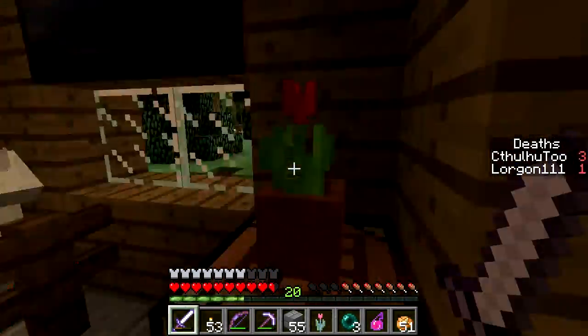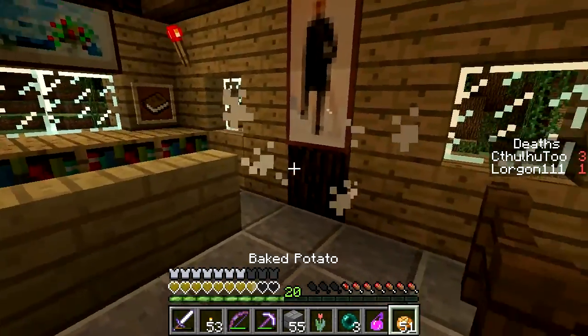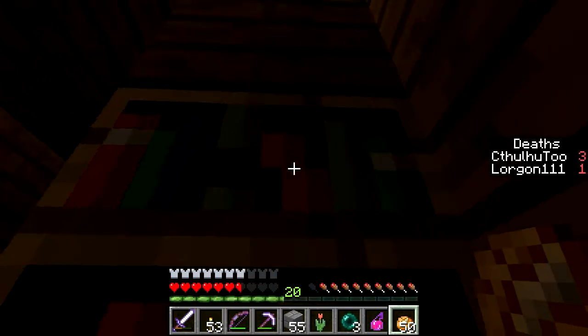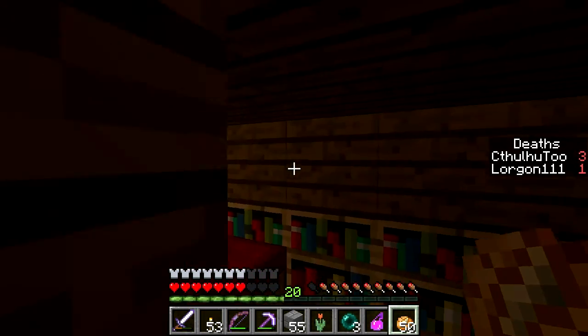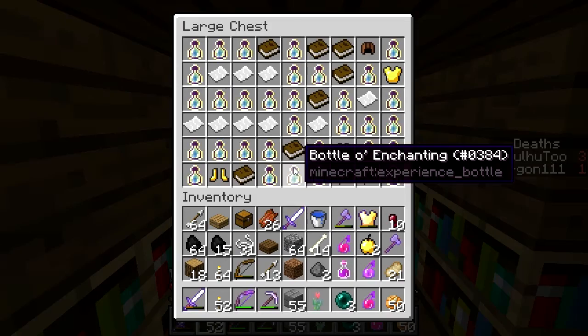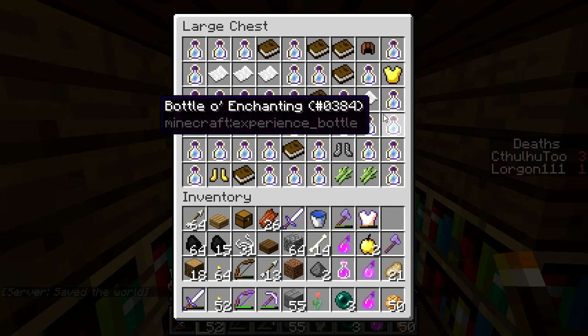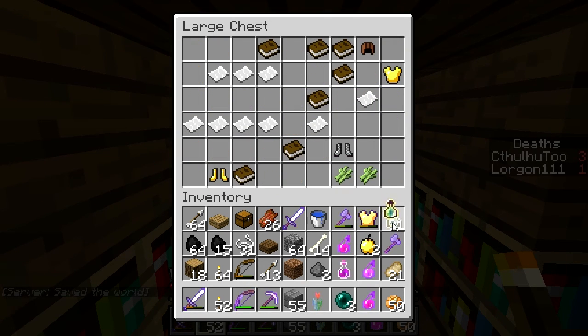It has bread being cooked in a furnace for some reason. Who wants to eat doughy bread? I'm in a house that has a second floor. There's another villager who is trading — he has some interesting trades, actually. He has battle shears and some swiftness. I found something I actually want — in Wayward Wonders we have some boots that make you faster, and they're freaking amazing.